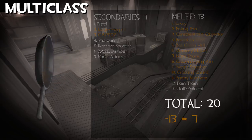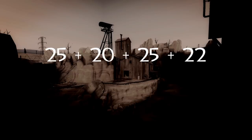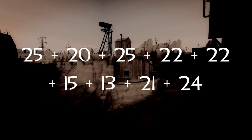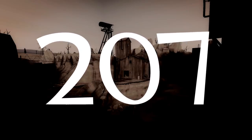Time to add them all up. If we add up all the classes without counting the shared weapons and adding them later, that gives us: 25 for Scout, 20 for Soldier, 25 for Pyro, 22 for Demo, 22 for Heavy, 15 for Engineer, 13 for Medic, 21 for Sniper, 24 for Spy — and adding all the shared weapons in at the end gives us 20. All up, that equals 207 different weapons in Team Fortress 2. That's a fairly decent number for a 12-ish year old game.